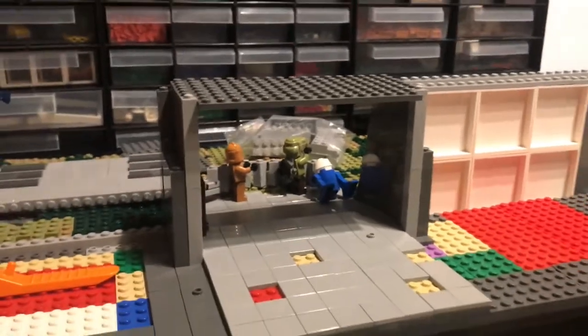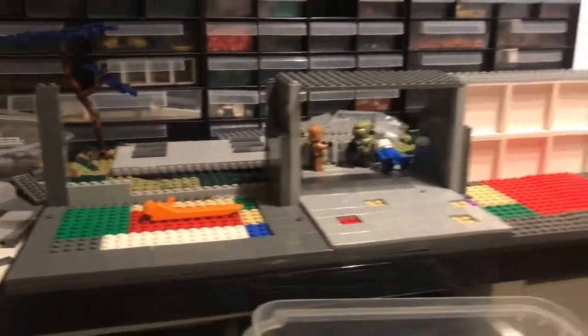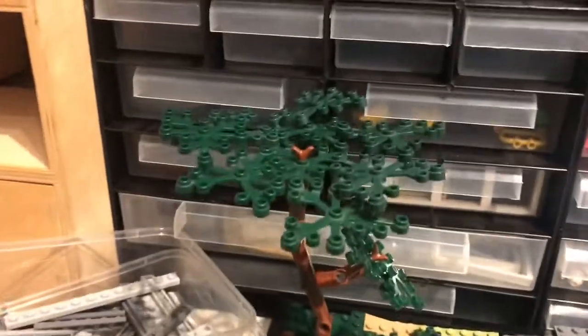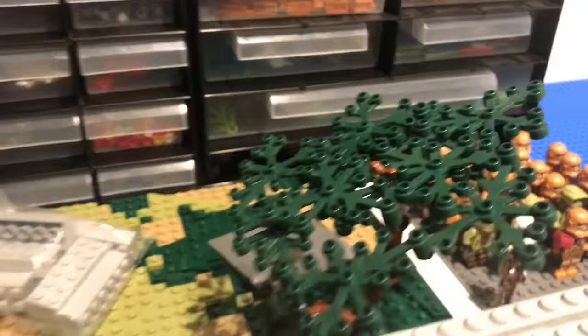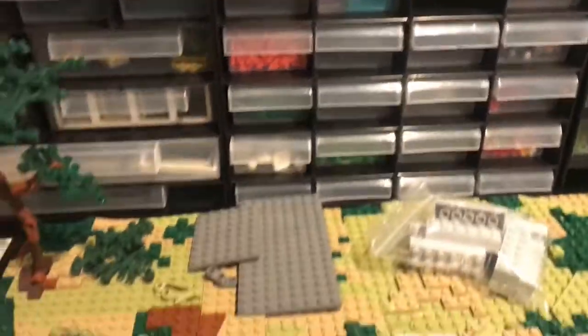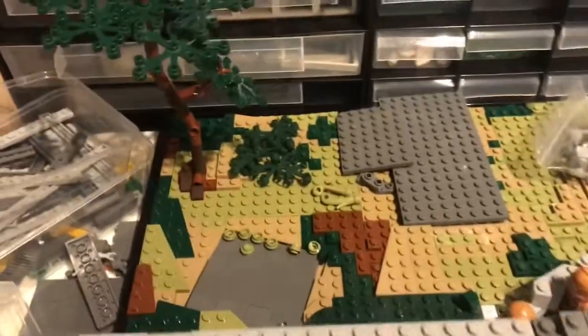I just put in this wall and I think it looks good. I've also changed the color of the trees to make it look a little more like Kashyyyk, because the blue did look cool, but I just think the green makes it look a little more natural - because Kashyyyk was a very green planet, as you can see.